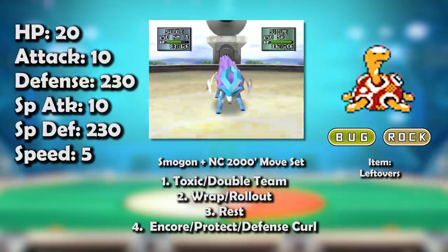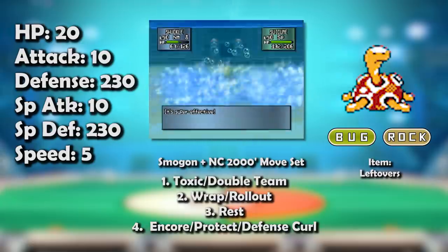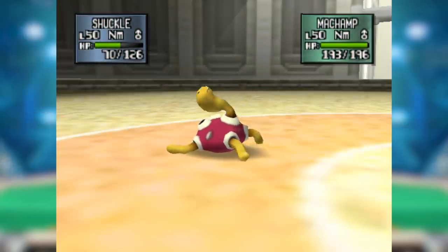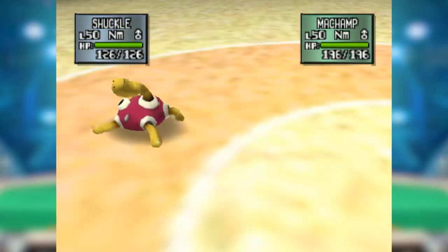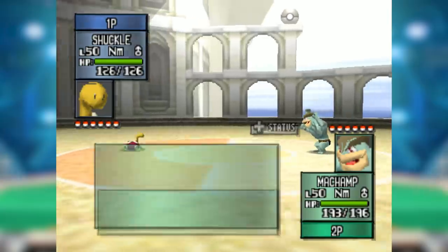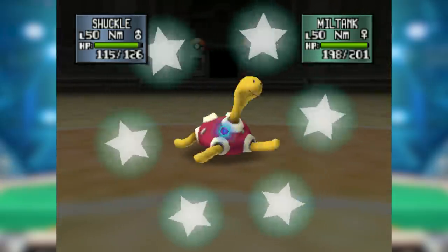At least it's only third worst in Attack and HP — and yeah, HP is a pretty vital stat for any would-be wall. Now, what things can Shuckle actually do to opponents? I'm sorry, I meant thing singular. It can stall. That's it. Shuckle has one strategy: wrap something that's not immune to toxic, thereby preventing it from switching, get it sick, and wait.